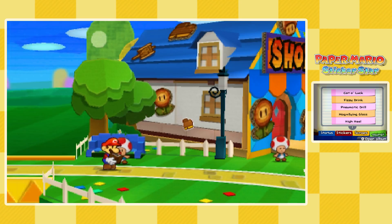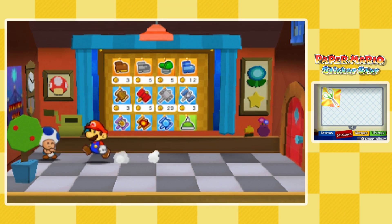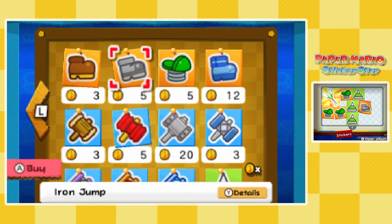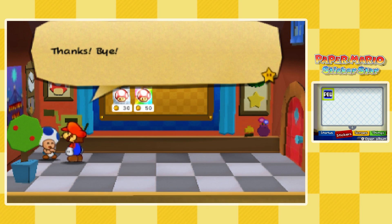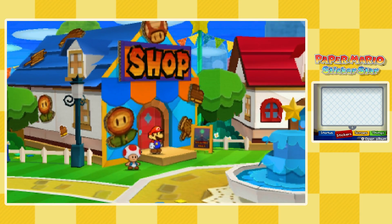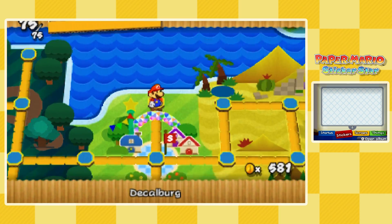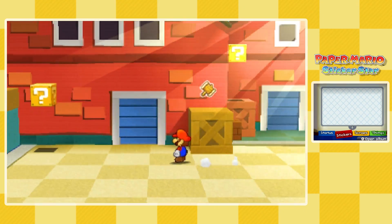I want to buy some stickers, even though I probably shouldn't — I have about 600 coins and need to budget. But let's go all out. I'll grab a couple of hop slippers, some helmets, a shell, a couple of iron jumps. These stickers are dirt cheap, but they don't do much damage late game. Towards the end you'll want to invest in larger, more expensive stickers.